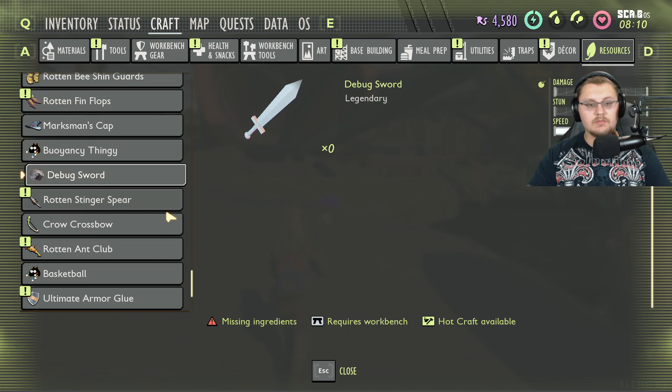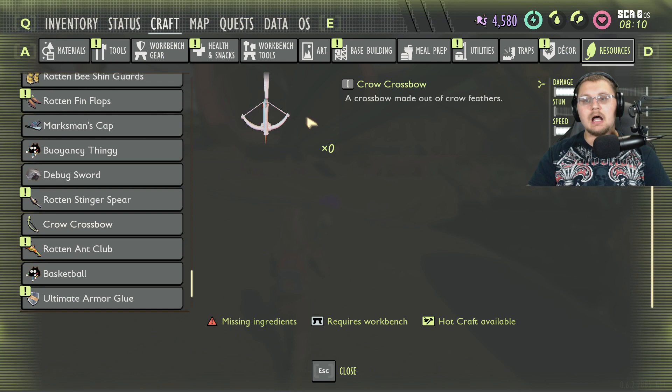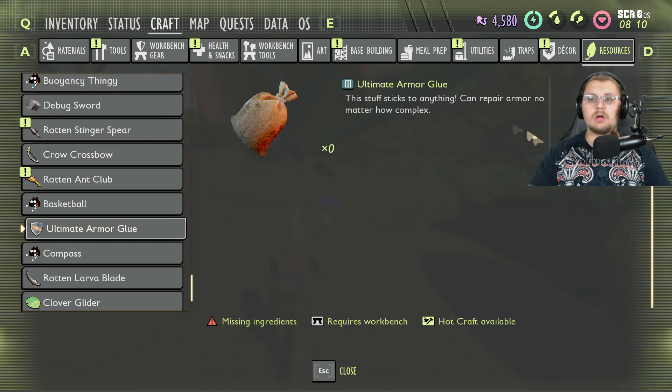We know about the rotten stinger spear, but there's also a crow crossbow coming — a crossbow made out of crow feathers. I think they should rename it a crow's bow. The artwork needs to be finished since the white texture is definitely not final, but it looks pretty cool overall and I'm excited about it.